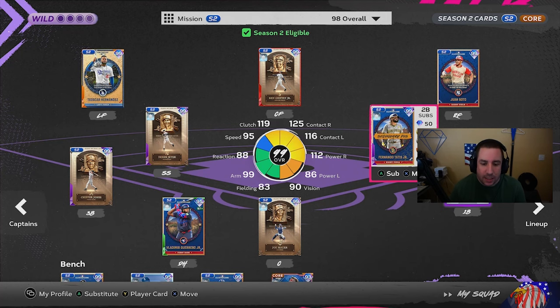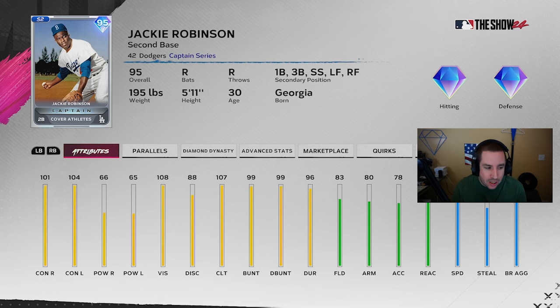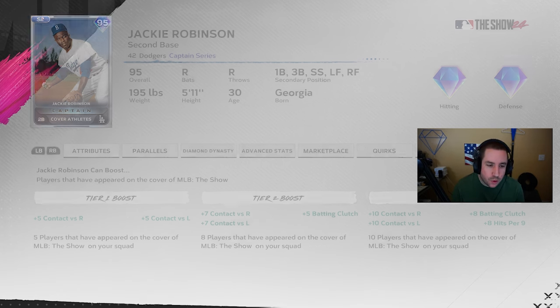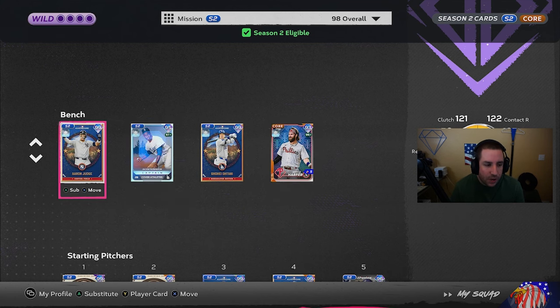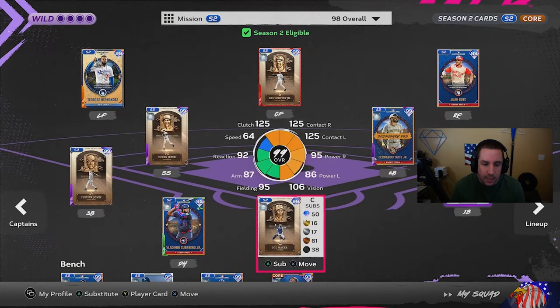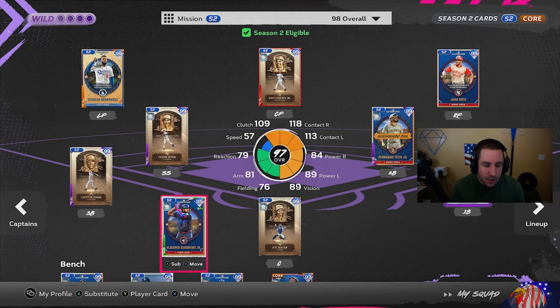What's going on guys, so we got some new content here today. We also got a new captain in Jackie Robinson. He has pretty good stats alone but his boost is what we're talking about — plus 10 contact versus right, plus 10 contact versus left with plus 8 to batting clutch and hits per nine. There are no pitchers so we're not even gonna worry about that. We also have him on the bench even though we still have the boost. If you guys want to know how to do that, there is a video I made — the link is in the description down below.